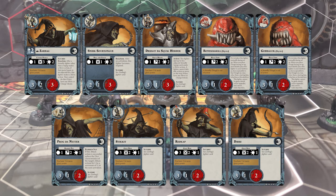Let's switch over to talking about Zarbag's Gits, which hold the honor of having the highest model count warband in the game because of their special deployment mechanic for their squigs. This warband consists of Zarbag, Snerk Sour Tongue, Drizgit the Squigherder, Bonehacka, Gorbaluck, Progdonetter, Stickit, Redcap, and Dibs. They have very similar stat lines uninspired to the Briarqueen's Thorns — not super fast, all in the 3-range, low dodge, except for Drizgit who has a single block, and all 3 or 2 health.